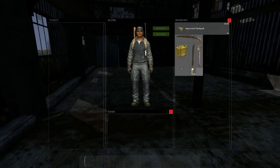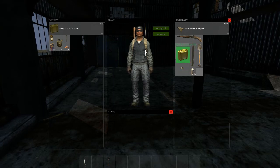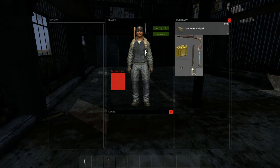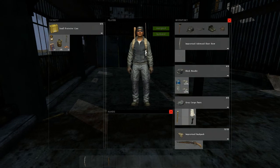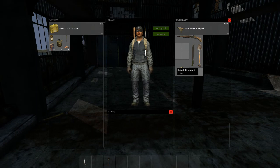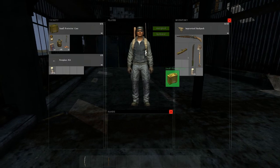I found a way to actually fix it. If you don't have enough space in your inventory, like you can see as I don't right here, you can't move the fireplace around or anything. But if you make floor slots available in your inventory, you can right-click the fireplace kit, detach firewood, and you are good to go.